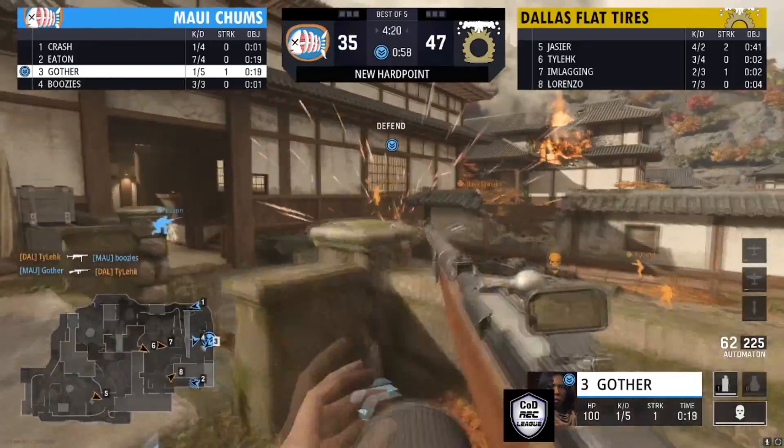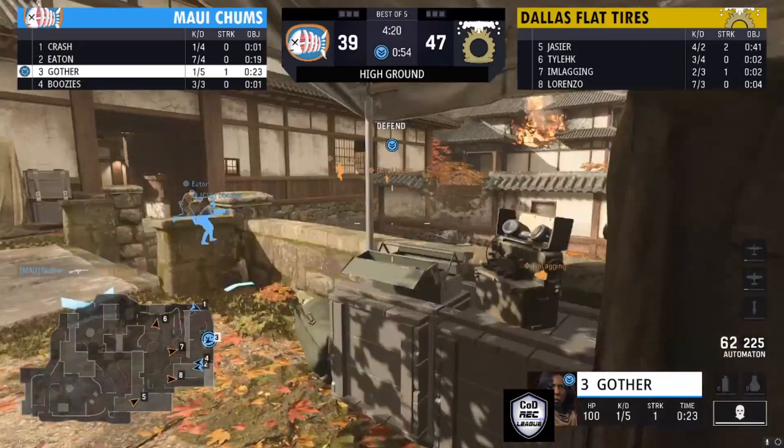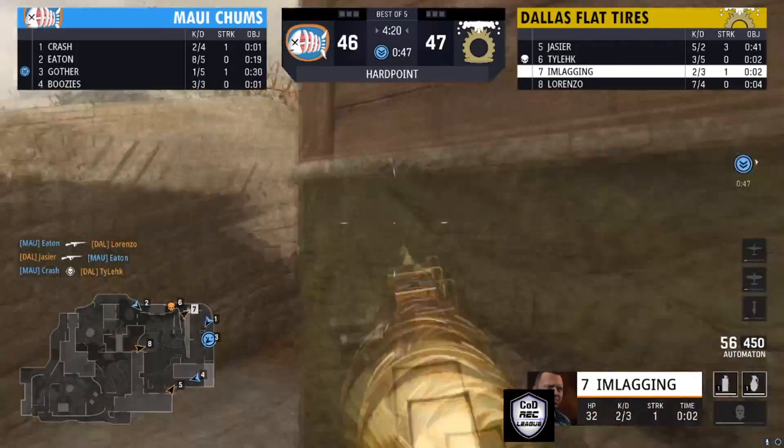Gothier is struggling a bit to get over that, but he's able to make his way onto the point. It's going to be Dallas Flat Tires with the lead a little bit, but Maui Chums keeping things very competitive compared to this first map — it's looking very, very good.